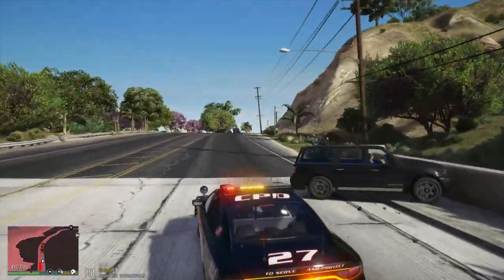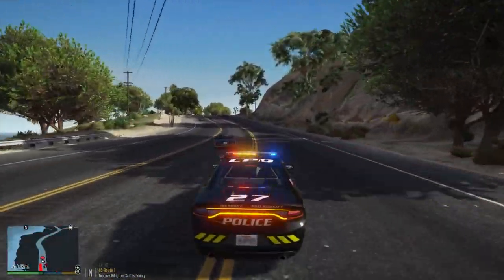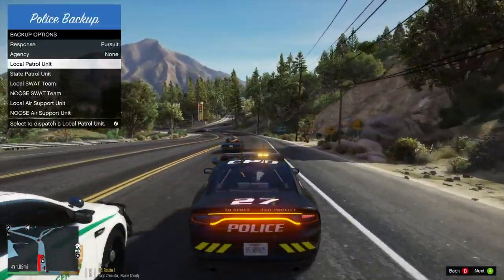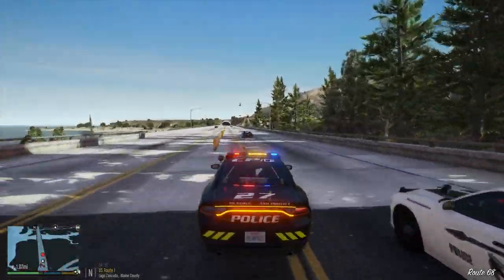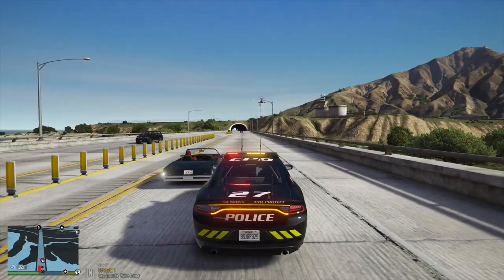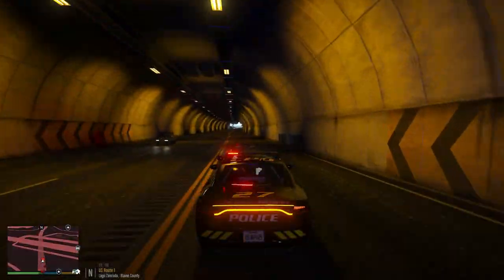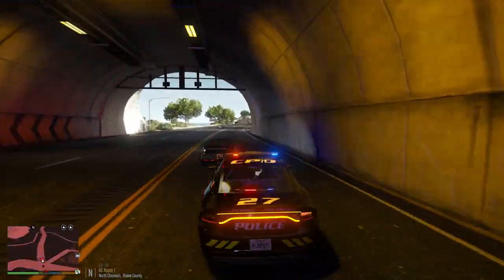Looking cool. Backup needed on Great Ocean Highway in Tongva Hill. We have an officer in need of assistance in Lavo Zancudo — respond code 3. Target last seen heading north, doing 70 miles per hour on Great Ocean Highway. We have the suspect in sight. He can't outrun this Charger.